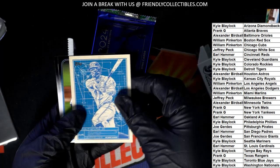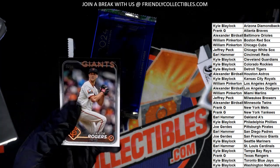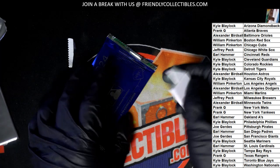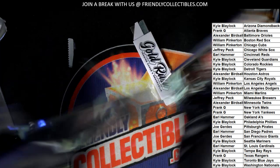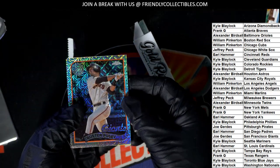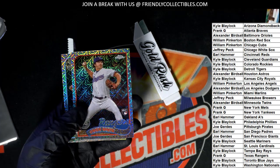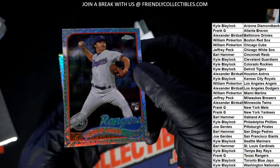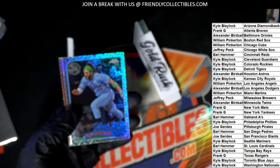There it is — look at that, Acuña Blueprints! Silver pack poppin' — Buster Posey. Oh, nice rookie card of Owen White — very special rookie card there.